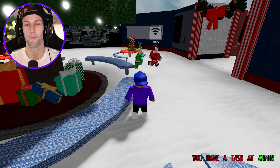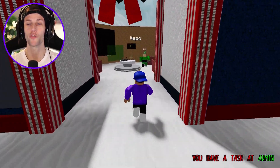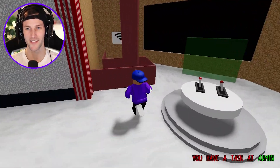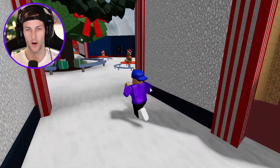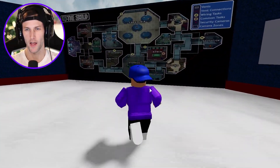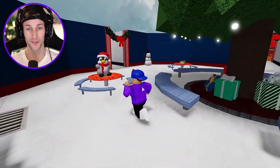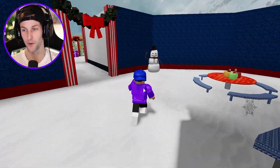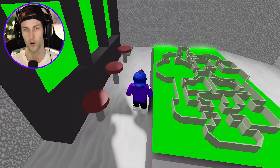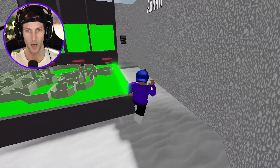There's one imposter among us. So we got Santa — the person in the green was actually the elf. It says we have a task at admin. So that's weapons. Let's go find wherever admin's at. We're going to go down here from the cafeteria. Look at the little decorations — we got the penguin, the snowman. That is so cool. There's storage, and here is admin. We got to do a task — it's just like Among Us.